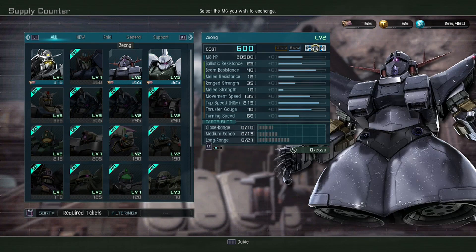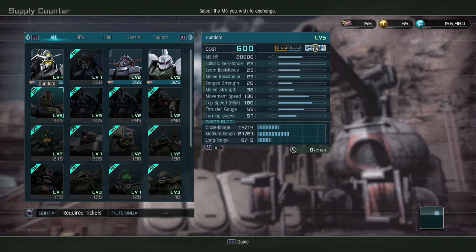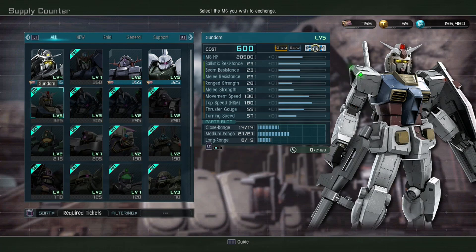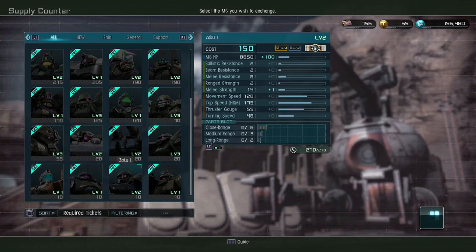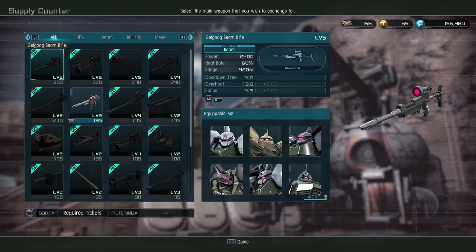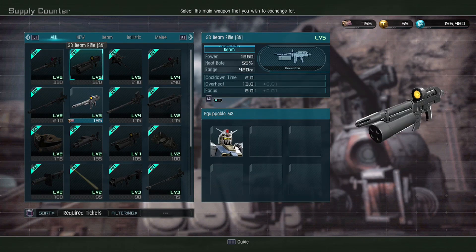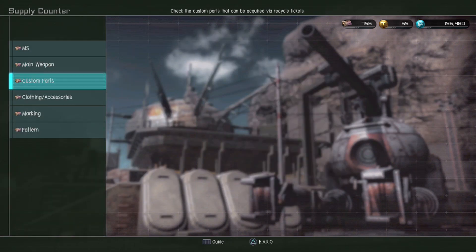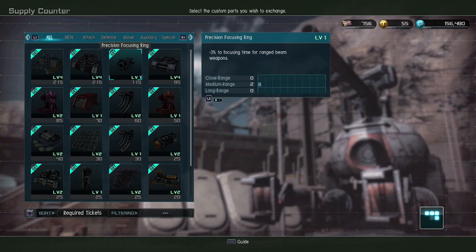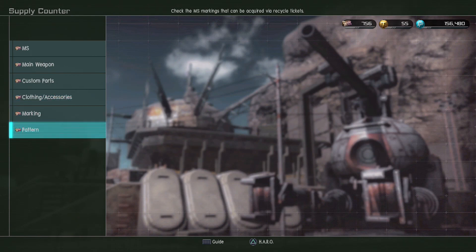That free 10-spin won't hurt anything when it comes up. Level five Gelgug S is up for 325 — also a 600-point machine, as is the Zeong. There's a lot of 600 and other relatively high cost stuff in the recycle ticket store today. Weapons include level five Gundam hammers, standard Gundam beam rifle, and Gundam beam rifle with super napalm — some good stuff worth grabbing. Custom parts: nothing new that I don't already have, no new markings, patterns, or clothing.